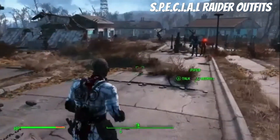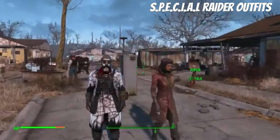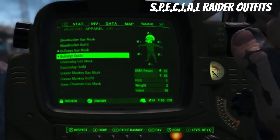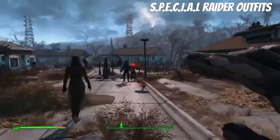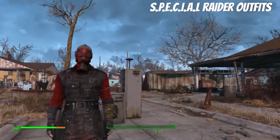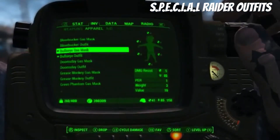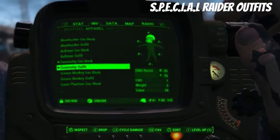This one's dedicated to Strength — it looks kind of creepy but it's a raider style, I like it though, really cool. The bullseye gas mask has some decent resistance. They're all about the same except for the traits. This looks really cool — it's a little bit more cleaned up, and this one is for Perception, which is pretty cool.